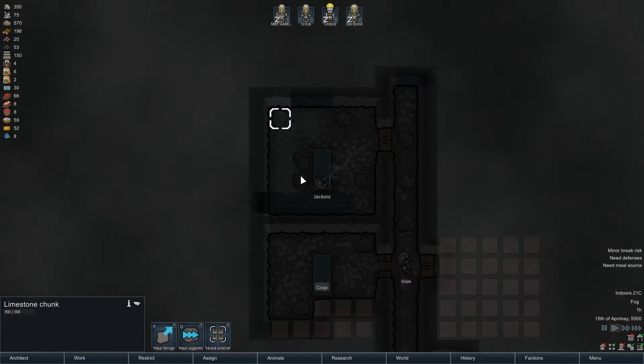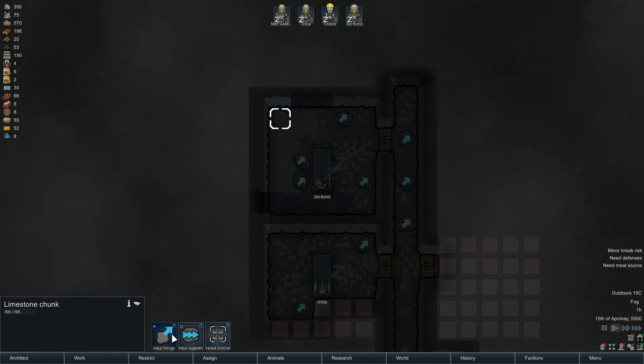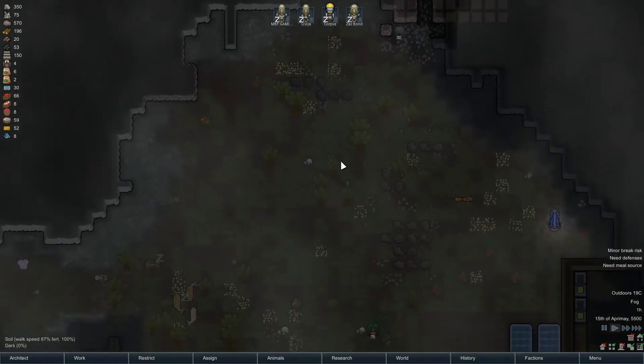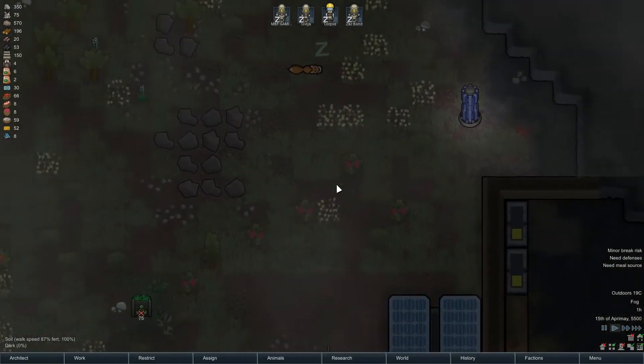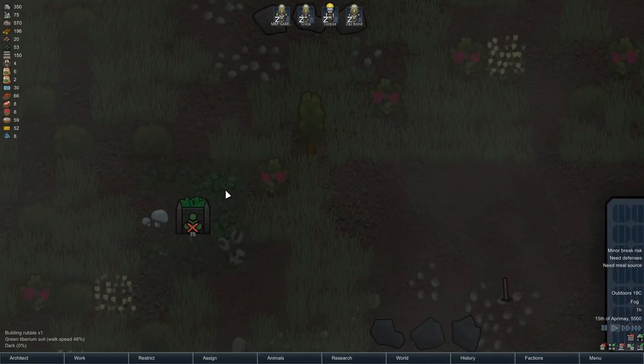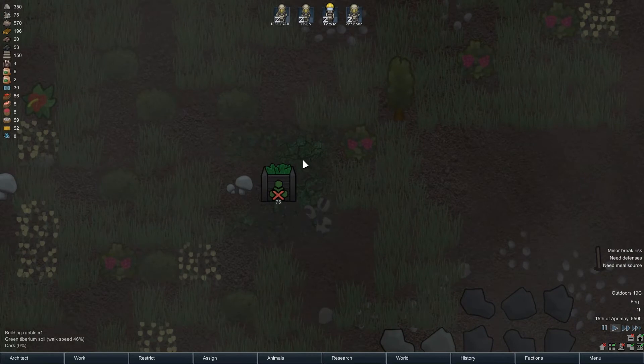That reminds me, I've got a load of rubbish that needs moving. Let's multiple select - no, it's different materials. Let's haul all that. I'm going to have to hope that keeps the Tiberium. The Tiberium's gone under the ground - green Tiberium soil. It's going to be quite tricky to control that.